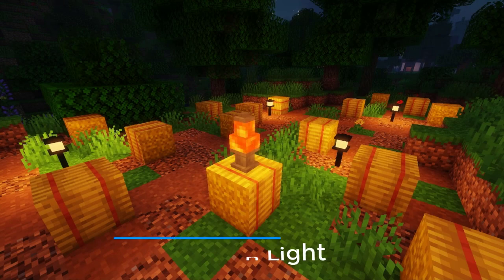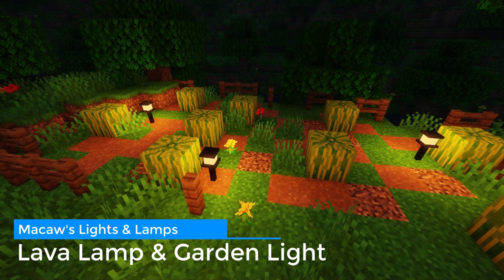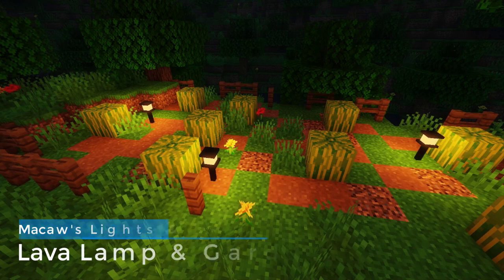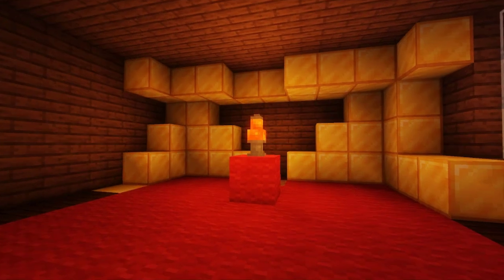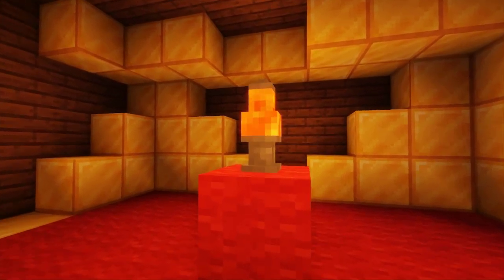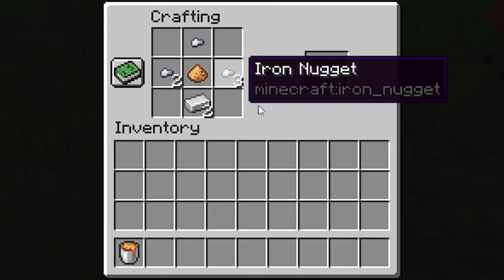The lava lamp and garden light. They cannot be stacked up like the others. The garden lights are very good looking if you place them next to a path where you walk, especially in the garden. And the lava lamp is, well, just a lava lamp — but please don't stare too much into it. Here we have the crafting recipes for them.